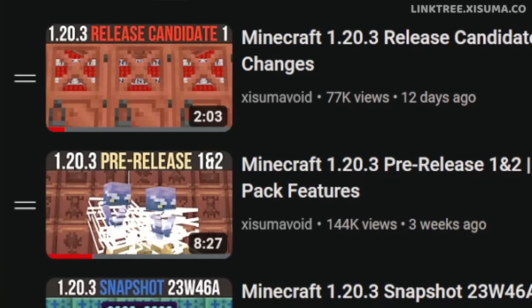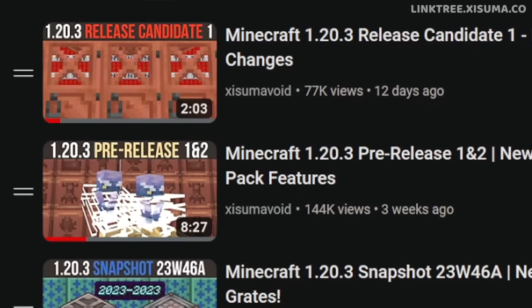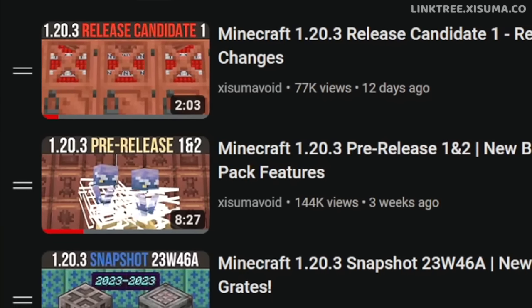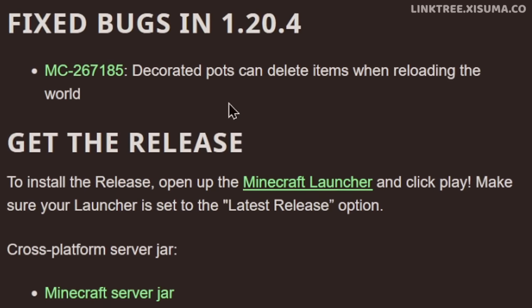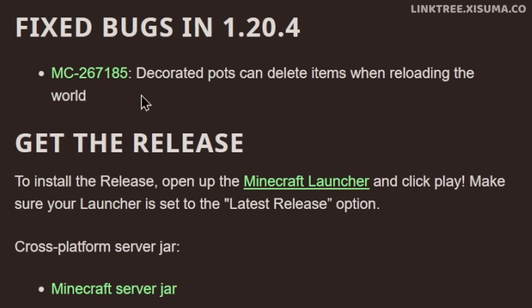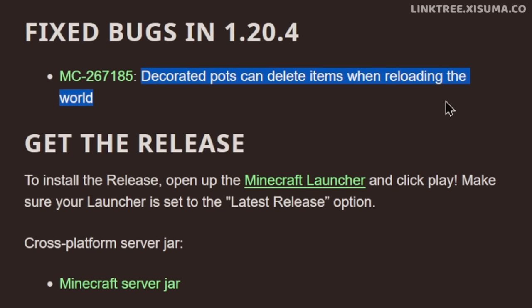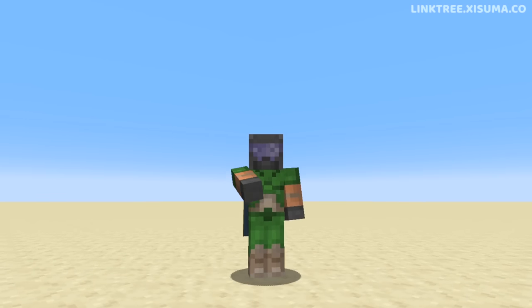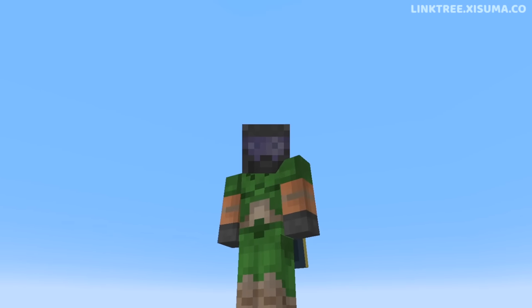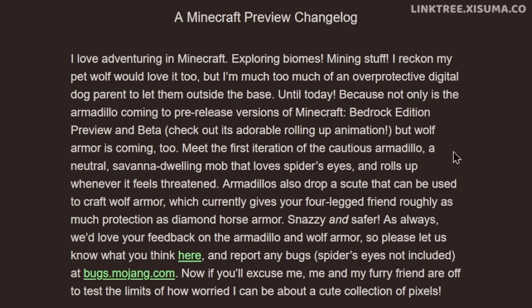I can only speculate, but keeping track of the numbers — we recently covered the 1.20.3 update. So 1.20.4: don't get your hopes up, because it was just a critical bug fix. Decorated pots could actually delete items inside them when reloading a world, which is bad, so that got fixed. That's why after 1.20.3 we had a very quick rollout of 1.20.4.